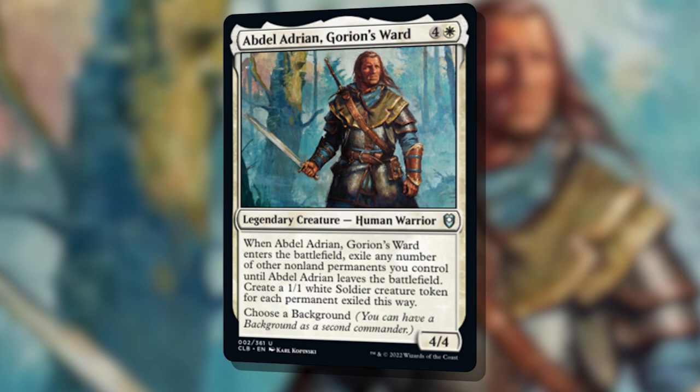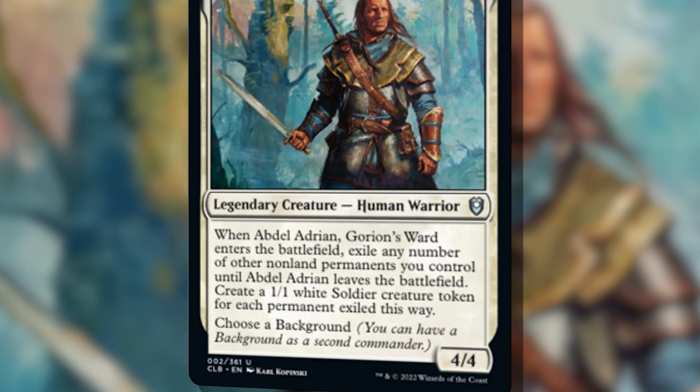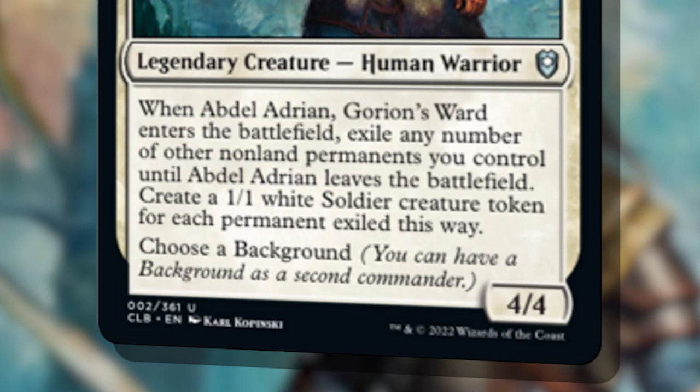The first of our decks this week is Abdel Adrien, Gorion's Ward. This five mana white 4/4 human warrior reads: when Abdel Adrien enters the battlefield, exile any number of other non-land permanents you control until Abdel Adrien leaves the battlefield. Create a 1/1 white soldier token for each permanent exiled this way. And on top of that, he has Choose a Background.